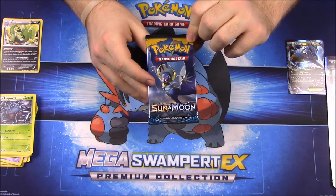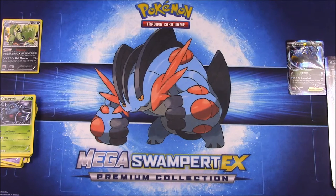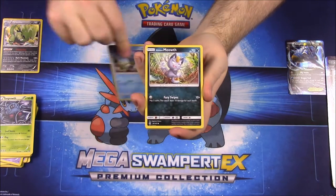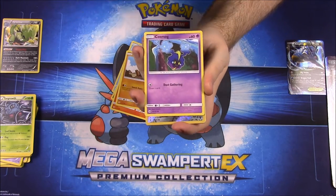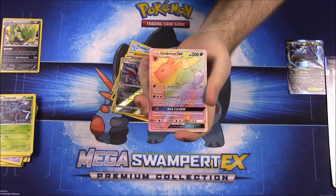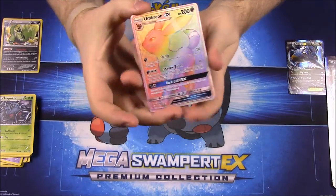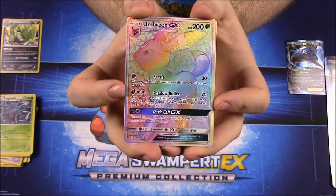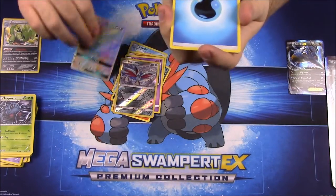And then of course we have our Sun and Moon pack with Lunala on the front. Let's see if we can get something good — it's been hard to get anything good out of Sun and Moon packs recently. First up we have a Dupider, a Meowth, Growlithe, Roggenrola, Cosmog, a Skarmory Reverse Hollow which looks really cool. Wow — we got an Umbreon GX Full Art, and it's one of the rainbow-type ones. That's so cool. I haven't gotten one of these yet — look at that Umbreon, it's beautiful. Definitely have to set that aside.